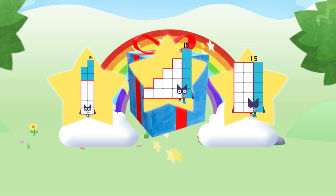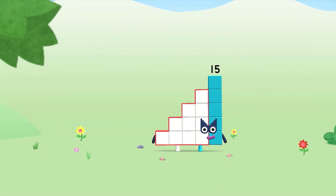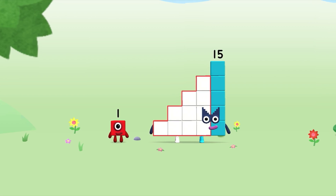Well done! You've unlocked a sticker. Which sticker will you choose? You're about to meet number block sixteen. Can you add one to fifteen and make number block sixteen?